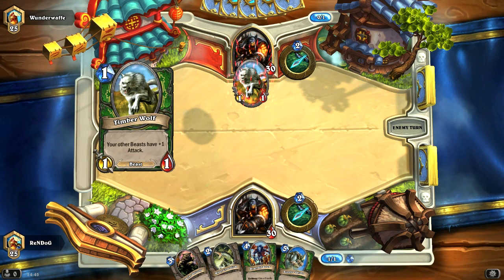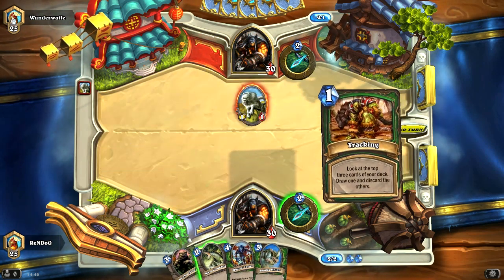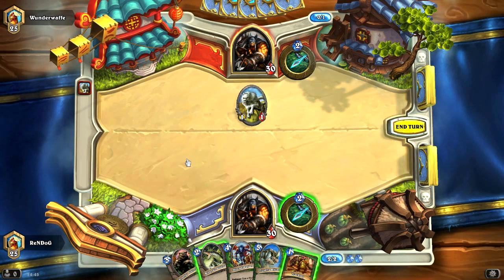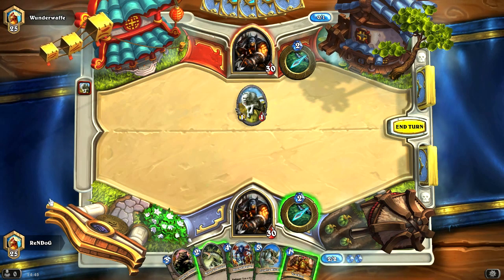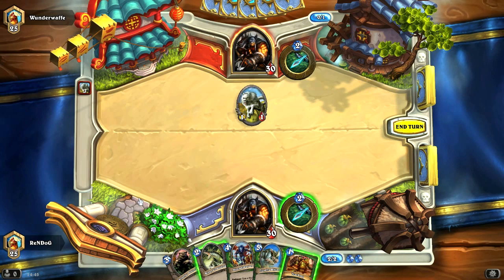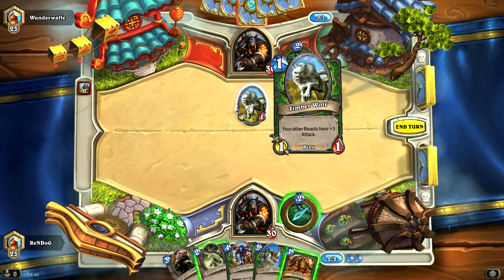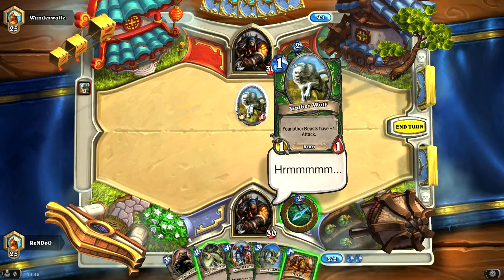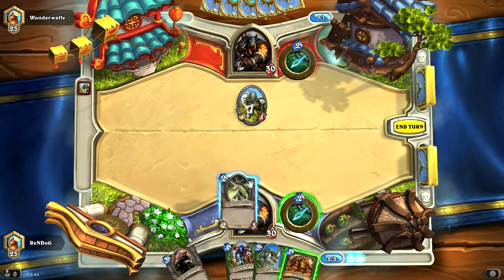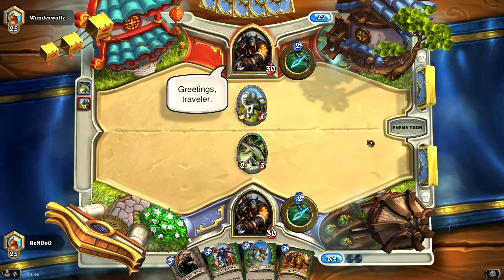We're both level 25 — both chickens. This is the new season, I think — the ladder resets every month or every season, I'm not sure how long a ladder season is, but we're all the way back to level 25. We want to try to get as close to level 1 as possible. He's coming at me with a Timberwolf, which gives all his other beasts plus 1 attack. I think I'm just going to drop my Crocolisk — it's a 2-3 looking at a 1-1, so I'm happy with that.